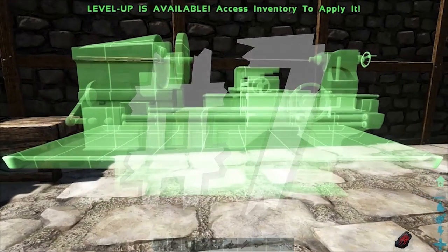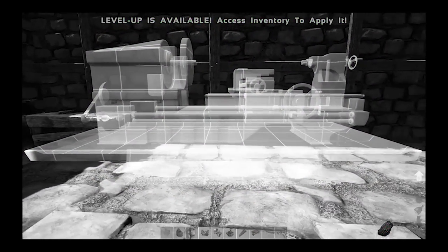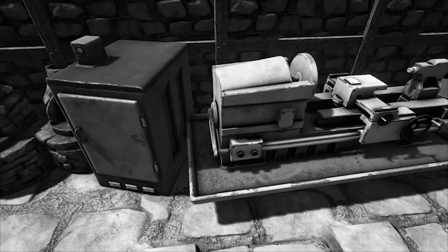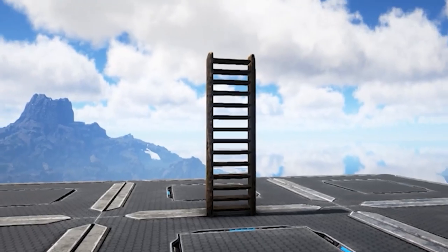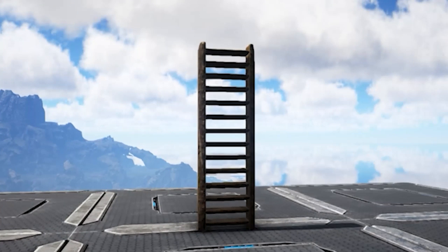Tip number seven: building with ladders and third-person mode. Are you tired of constantly struggling with ARK's clunky building system and lack of innate snapping for certain objects? Are you fed up with trying to neatly place down your crafting stations only to realize that Mr. Magoo could have placed it straighter? Well, lo and behold, one of the most powerful building tools in existence: the ladder.